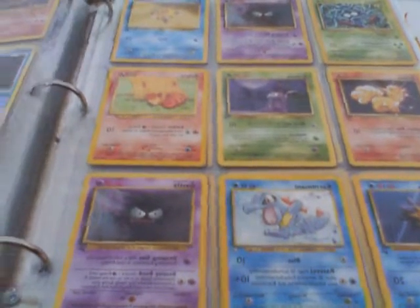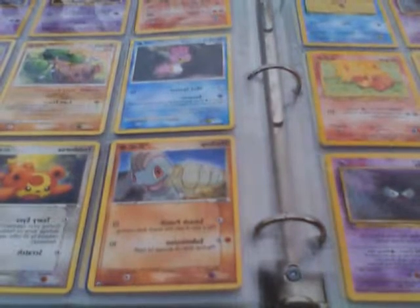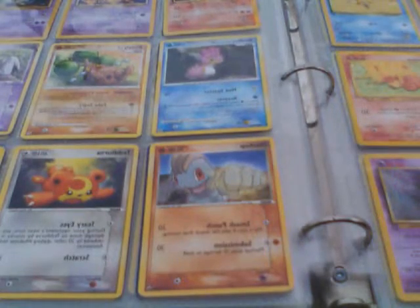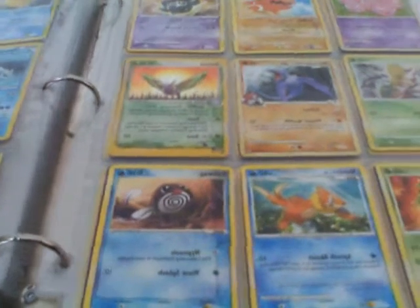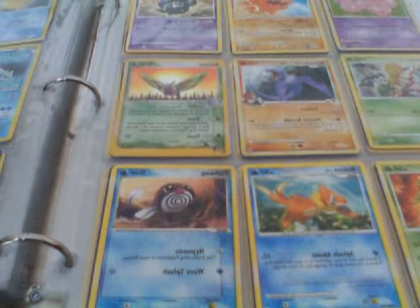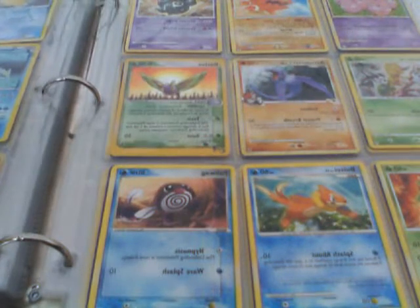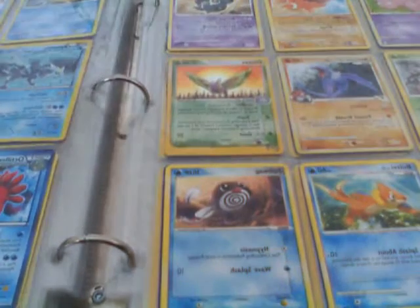I got a Gastly, a Magmar, an Abra, a Drowzee, a Shellos, a Bonsly, a Ralts, a Machop, Taillow, Corphish. I hope you can see my Pokemon cards — this is as good as I can do it. I got an Exeggcute, a Trapinch, a Cradily, a Treecko, an Oridactyl, a Dustox, a Torchic, and a Beedrill. This section starts with my 2009 Pokemon — though this Poliwag is from 2004.